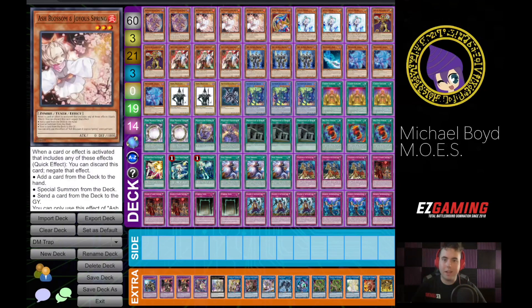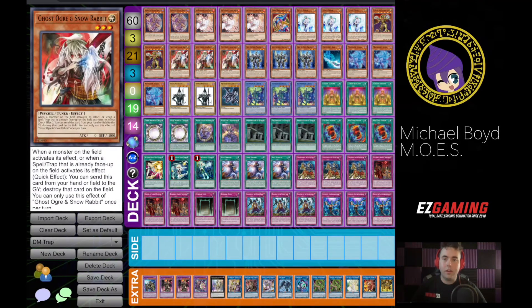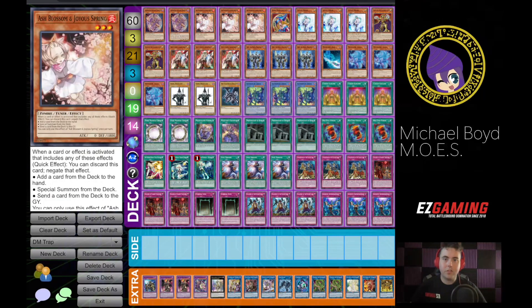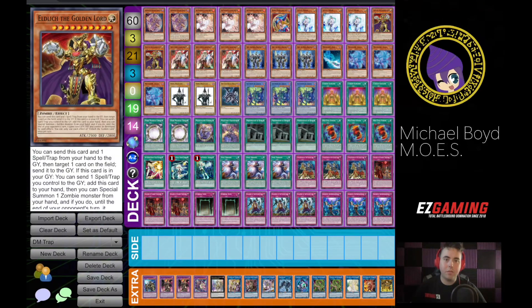We max out on a lot of the best hand traps — Ash, Veiler, Ogre — these are just some of the most relevant ones right now and they're very, very good. You could also make room for Nib — like you could cut Ogre and play Nib, or you could cut Veiler and play Nib.